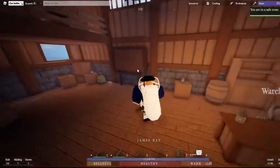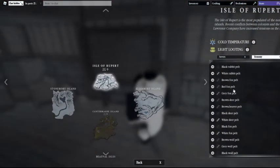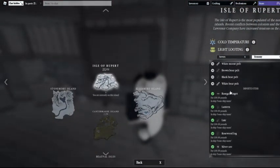First off, you can check this region to see what you export. There's a lot of stuff you can export. Imported items are lanterns, lutes, rosewood logs, and silver.